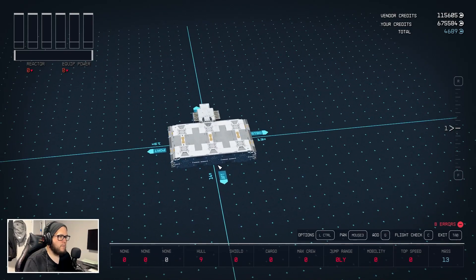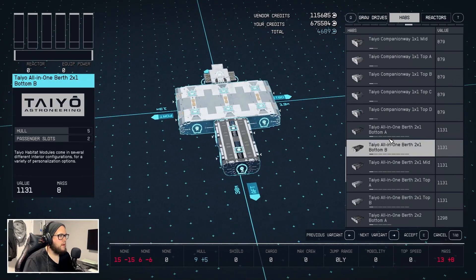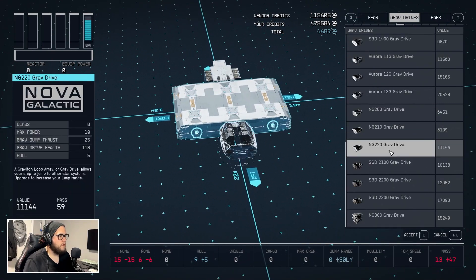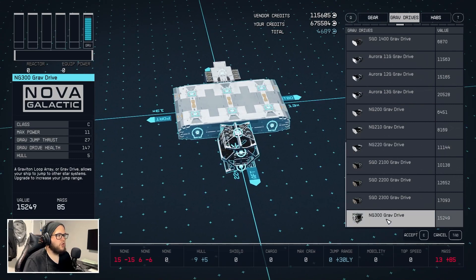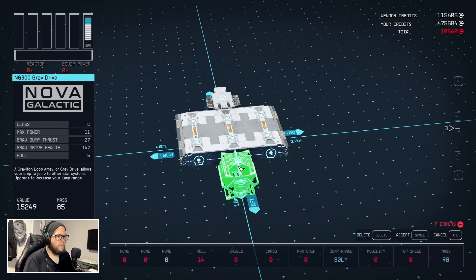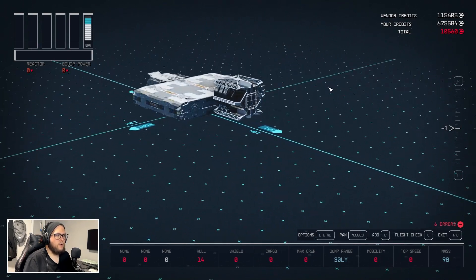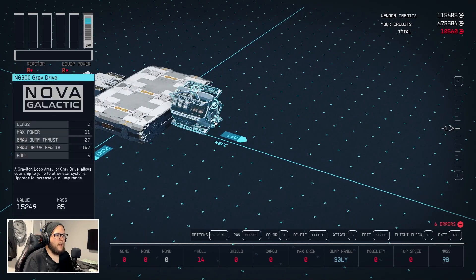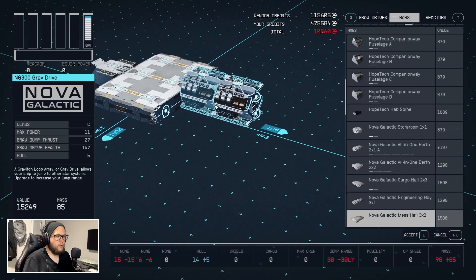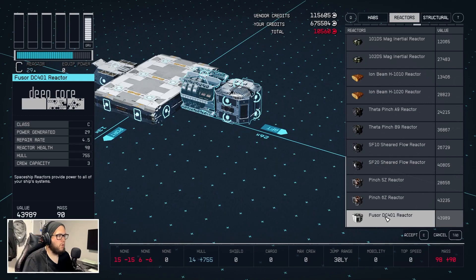Then I'm going to add a reactor — but grab drives first, sorry. We're going to go with the NG-300 from Galactic. Then we're going to add a reactor — the best one here is the Fuse DC-401 reactor.